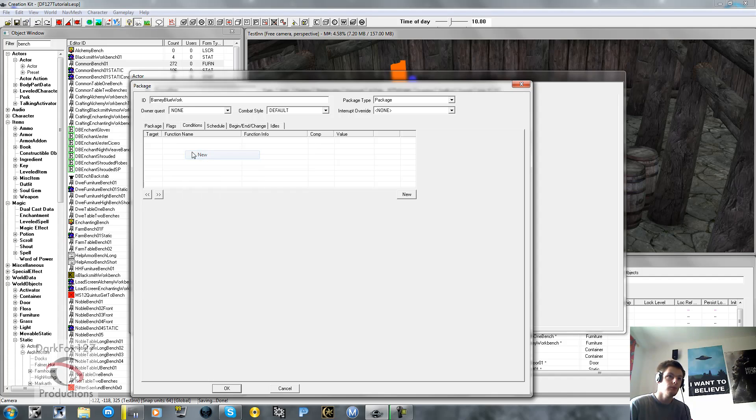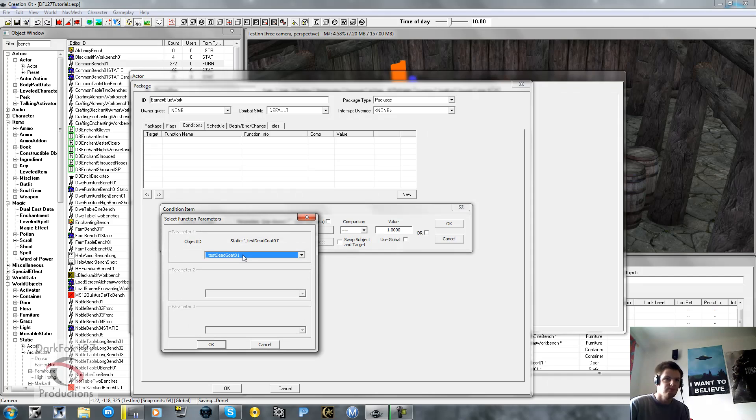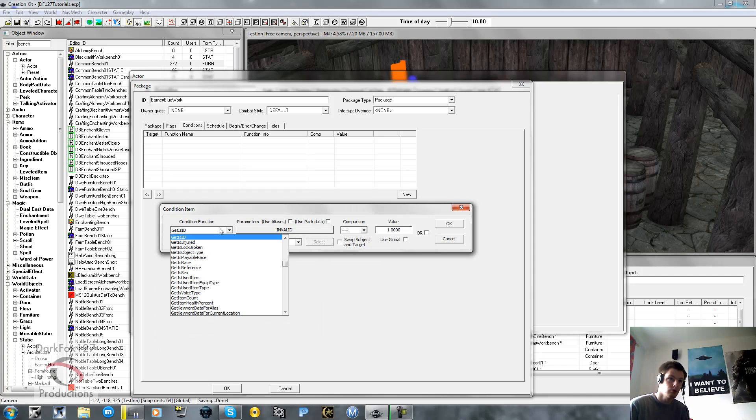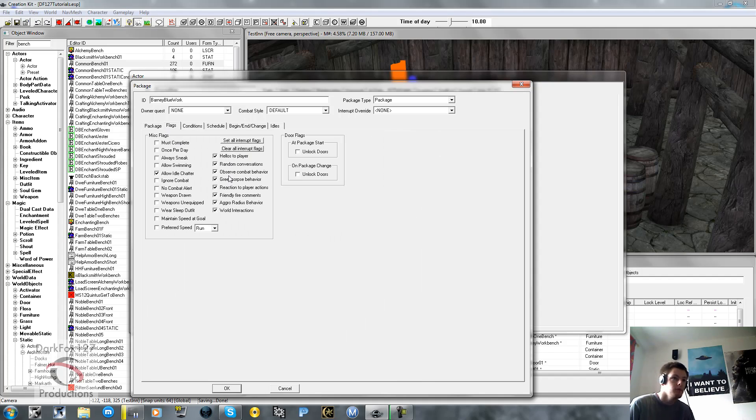Conditions - if you're not familiar with them, you set conditions that say a certain thing has to be happening or active. For example, GetID basically specifies that it is a certain actor, so you could say if the character isn't Barney Blue then the package won't work. You can also say Get Weather - if the weather is raining then the package works, if it isn't it won't. I don't tend to mess around with conditions in packaging but you can visit the wiki to find out more.